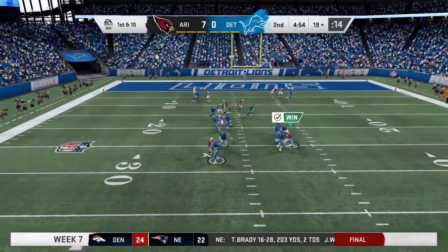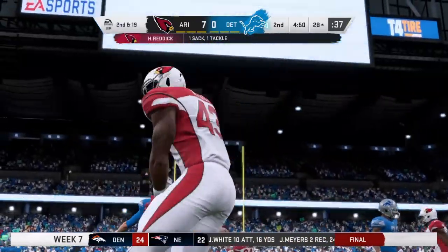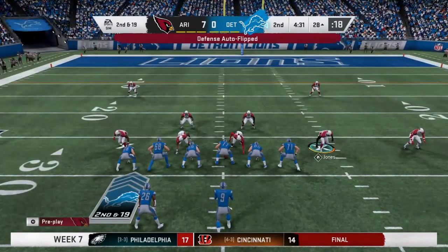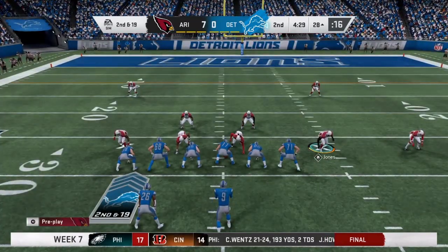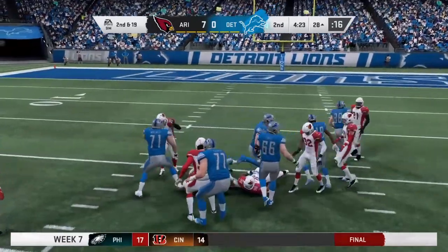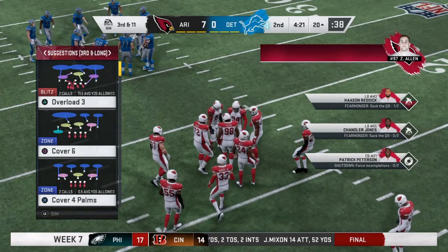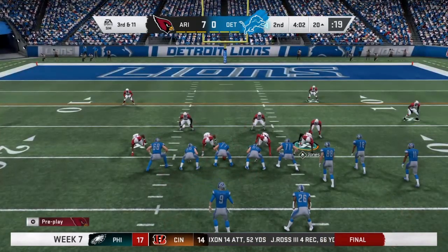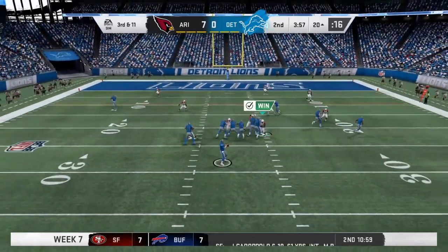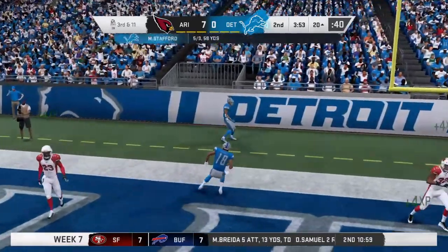From the red zone now, Stafford nowhere to turn this time and he goes down — sack, back to the 29. Hassan Reddick, he's the one that got home, takes him down for a loss of nine. From the gun it's a handoff to Coleman and he'll go down right on the edge of the red zone following a pickup of about seven or eight. The Lions on third down — they've been okay, two for three thus far. This is third and 11, now Stafford to the end zone but it's incomplete.